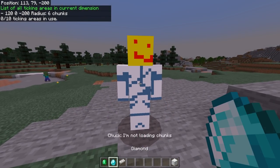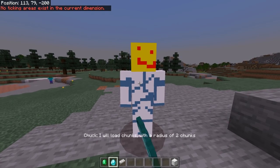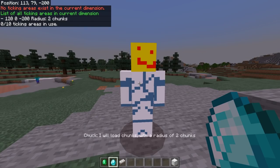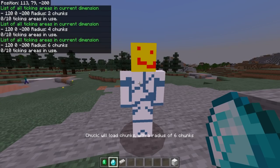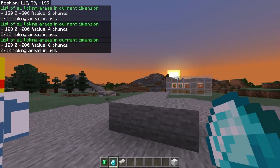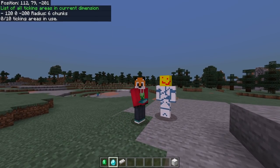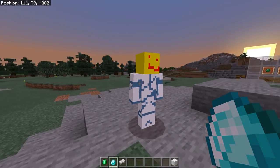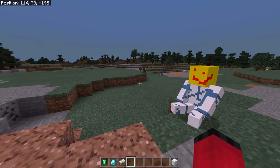If I stand him up and click him with that diamond again, and then do the ticking area command, you'll see there are no ticking areas. Click him with the diamond the first time — he's now a two-chunk ticking area. Click him again — he's now a four-chunk ticking area. And again — he's a six-chunk ticking area. That's the maximum we can get to. I would advise if you're going to use this on the maximum, to expect a little bit of lag in your world, because the ticking area basically just keeps everything happening around it continuing.